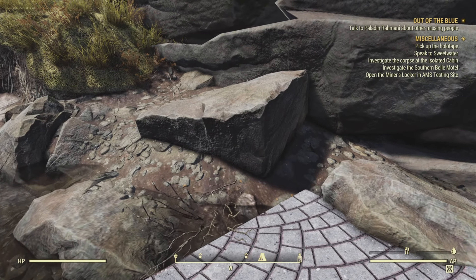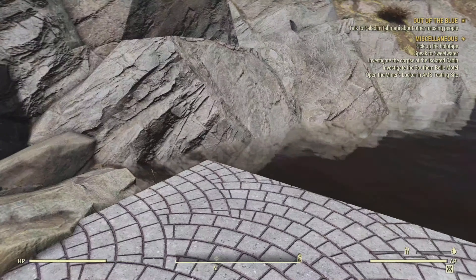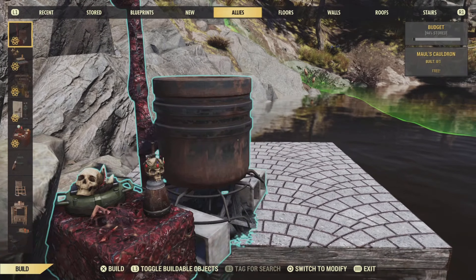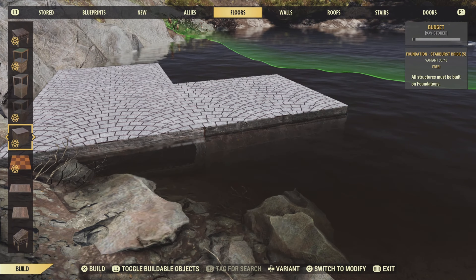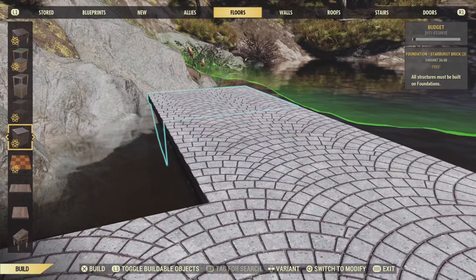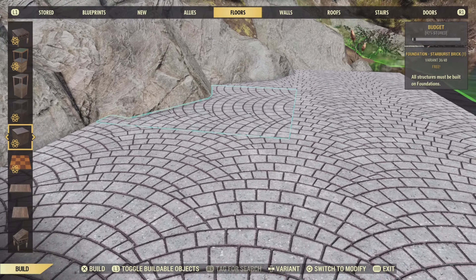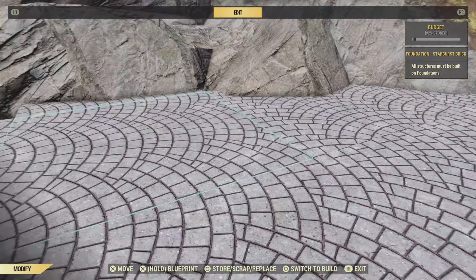I've already got one foundation here to start us off — just use this as a reference point, or just spend a few hours pissing around until you get it how you want it. When you are finally happy with your foundation placement, we're going to do a simple 2x4 rectangle, nothing fancy at all. As you put down more foundations, you'll find that they do snap into the rock face really easily, and that's what we're going for — we want this house to look like it's built into the cliff itself.